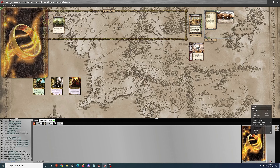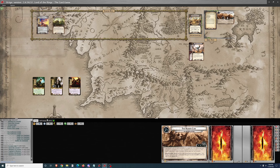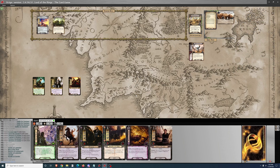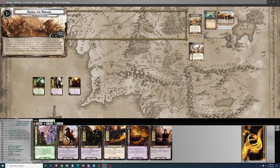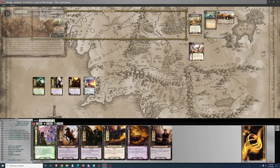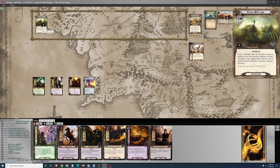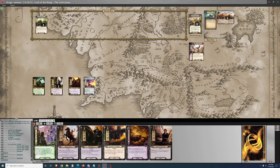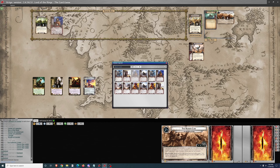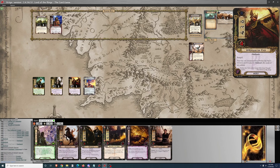Good afternoon, we're back with more Lord of the Rings LCG and today is the Antlered Crown on Nightmare difficulty. This is not an especially difficult quest compared to some of the ones that will come in the next cycle — the Lost Realm, Angmar Awakens. This quest relies a lot around locations. The mechanic is locations with a time clock, and the quest reduces the time clock on each of the locations in play when its time clock reaches zero.